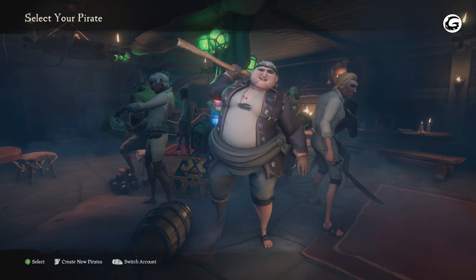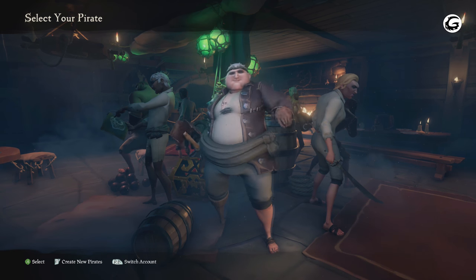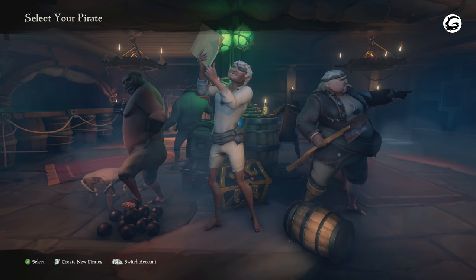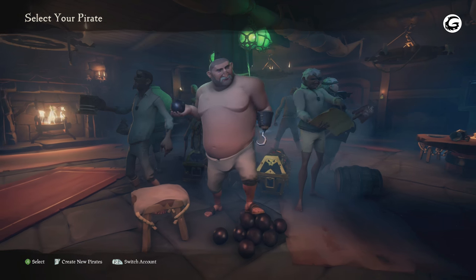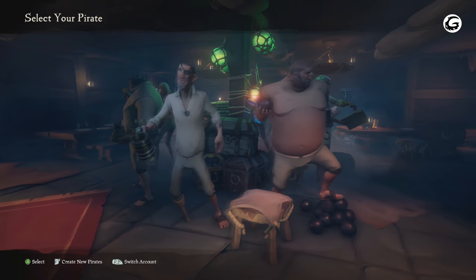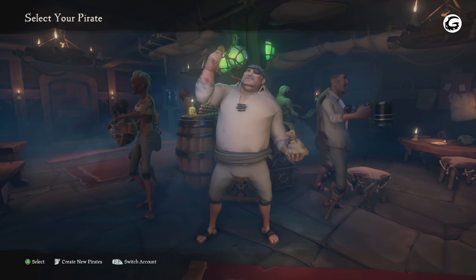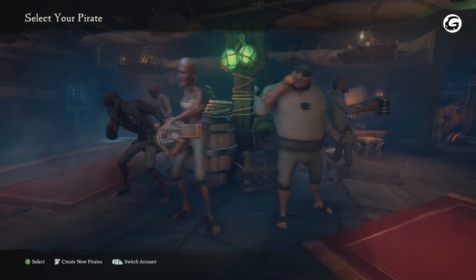I think for a lot of people who prefer the personal customization route, they'll appreciate what Rare has done here as far as the design choices go. As you guys and gals can see here on the screen, we see many different types of characters. It seems that there are about 3 or so body types ranging from slim, average, and fat, and of course the age seems to be ranging from young, middle, and old. I also like how some of the pirates hold different accessories in their hands, such as grogs, cutlasses, cannonballs, or even musical instruments.